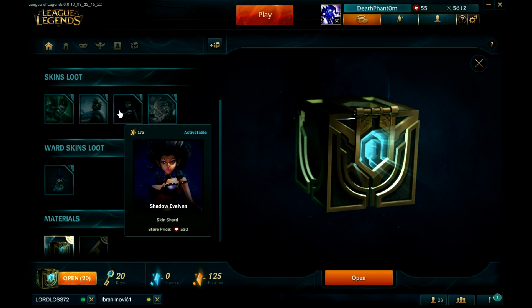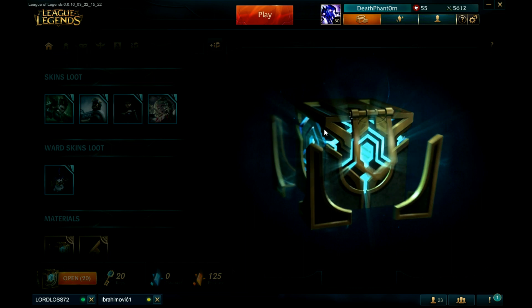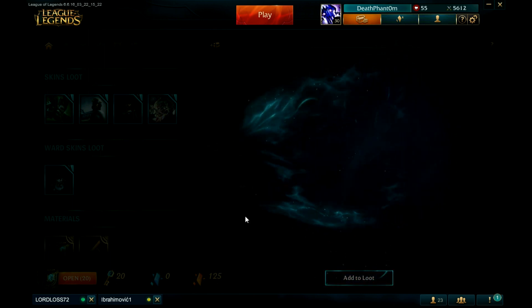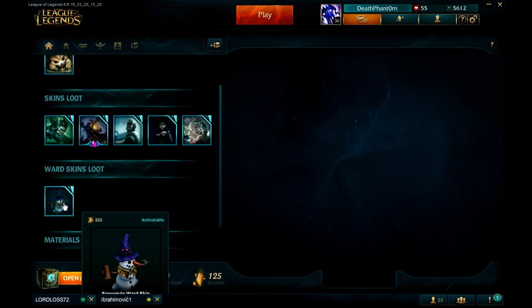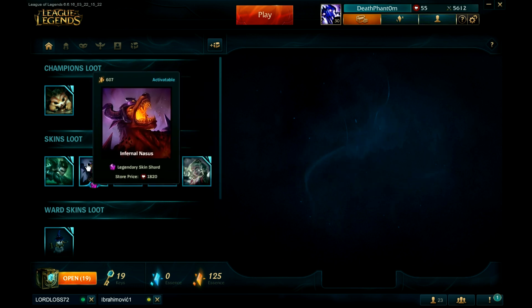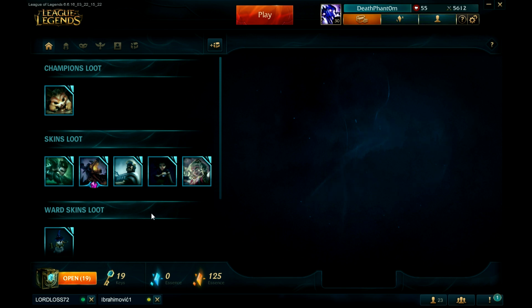You gotta permanently unlock it, right? Yeah of course. I got Battlecast Prime Cho'Gath — holy crap, I always wanted that skin! How much is it? 600 shards — that's not a lot. I have a ward skin I can destroy for 200 essence. Oh, I get Championship Zyra — I don't know why you get so many champions. I only got one so far.